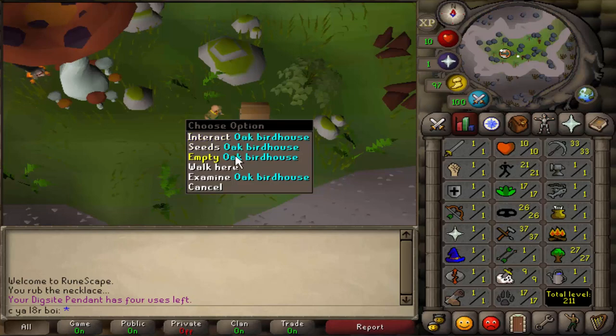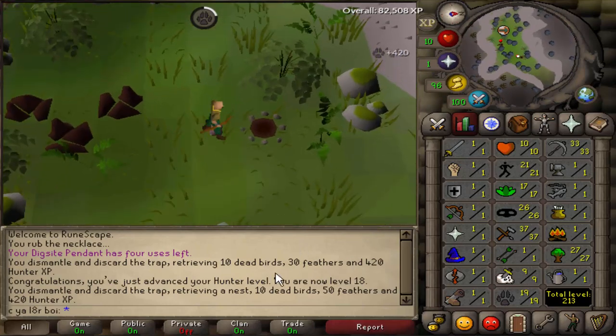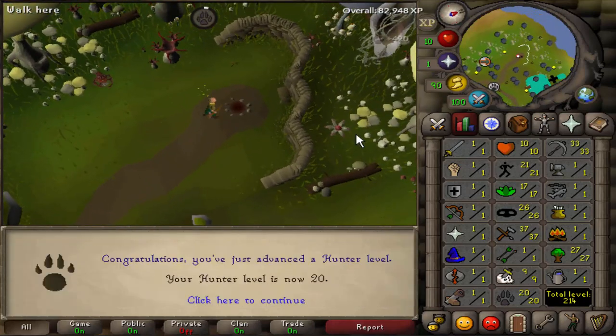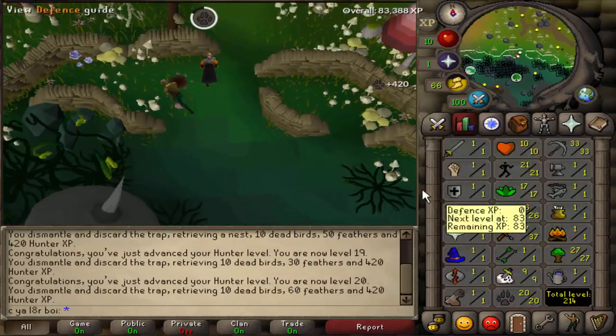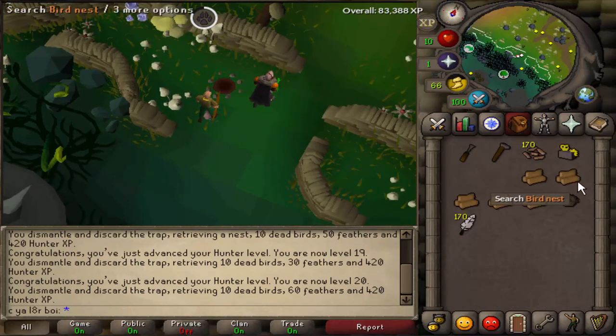All right, on to the Oak Birdhouses now. Here is 18 Hunter coming in and 19 Hunter. Now here is level 20 Hunter. And after this one, we are so close to almost having gotten four Hunter levels from one trip, but 300 XP from that — I can't complain.